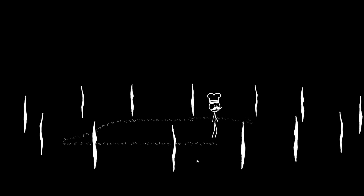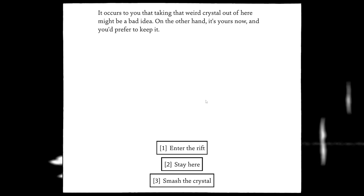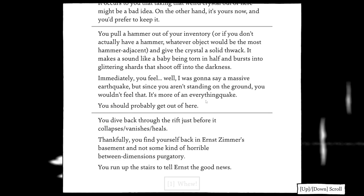We consider keeping the crystal but decide to smash it. We give it a solid thwack — it makes a sound like a baby being torn in half and bursts into glittering shards shooting off into the darkness. Immediately there's an everything-quake and we should probably get out of here. We dive back through the rift just before it collapses, vanishes, and heals. Thankfully we find ourselves back in Ernst Zimmer's basement and not some horrible between-dimensions purgatory.